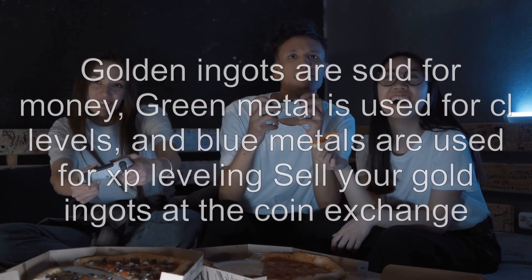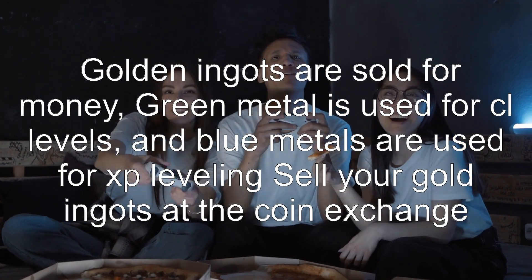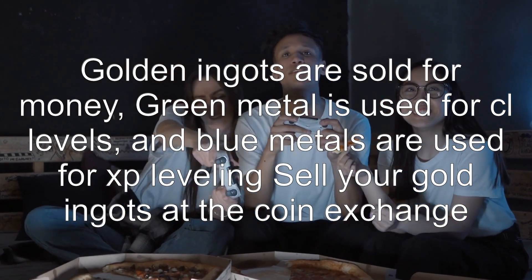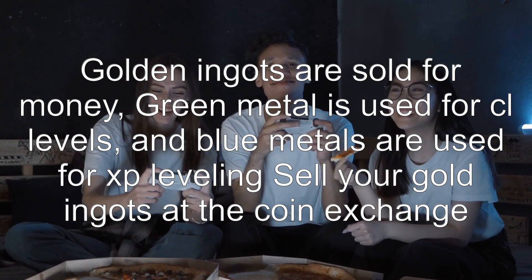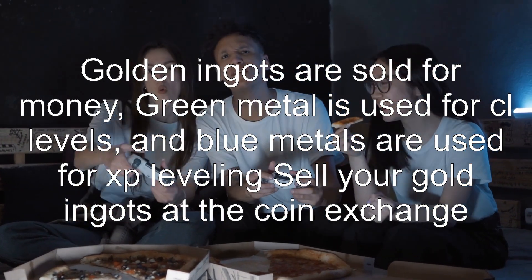Answer 1: Golden ingots are sold for money, green metal is used for CL levels, and blue metals are used for XP leveling. Sell your gold ingots at the coin exchange in the shop.